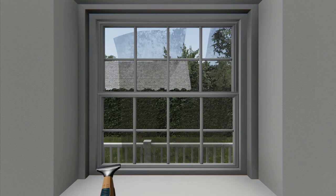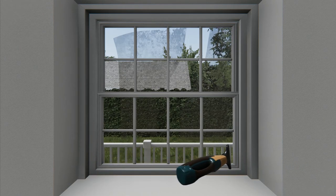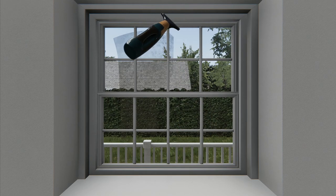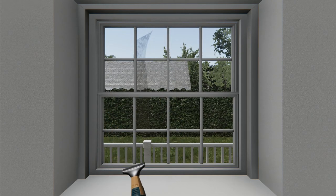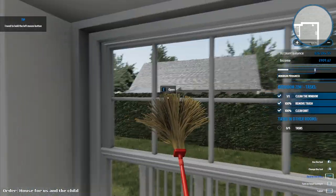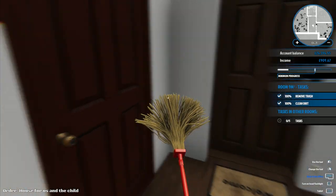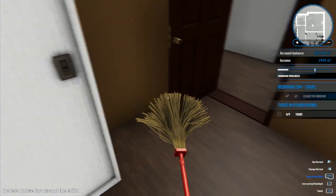Going right around the edge first, then running across. This is kind of like cultivating a field - you've got to do it systematically, you can't just run willy-nilly around. I missed a bit right there and it said it was finished - that bugs me, it wasn't actually finished. But anyway, we've done that room - it should all be done. Yes, that room is all done.